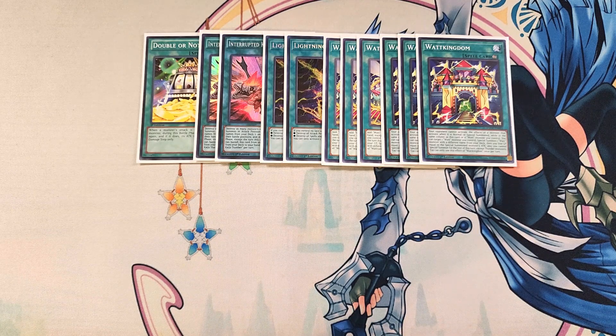You can also target one Watt monster you control and special summon a Watt monster with a different name from your deck, then lose life points equal to the special summoned monster's attack. You cannot special summon for the rest of the turn except Thunder monsters, which is not that big of a deal since that's usually all we're summoning anyway. This card is amazing in the deck as a three-of to help with so many different plays.